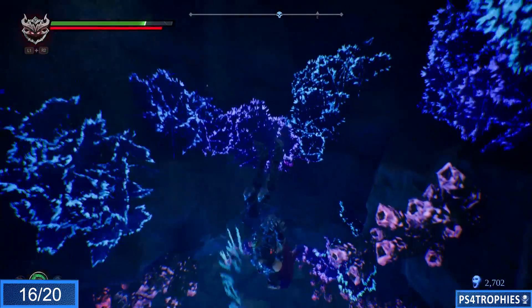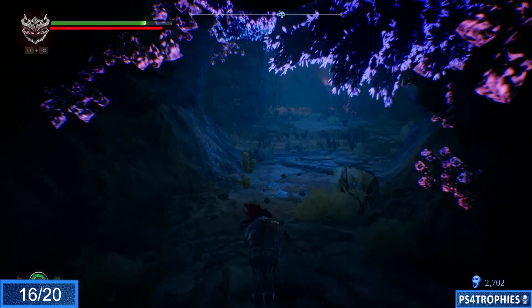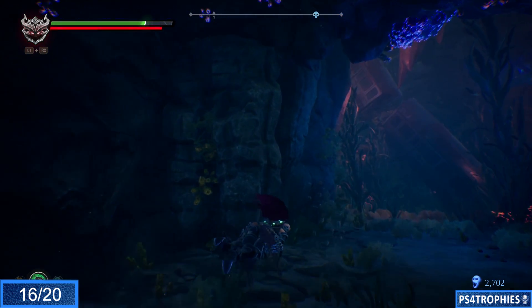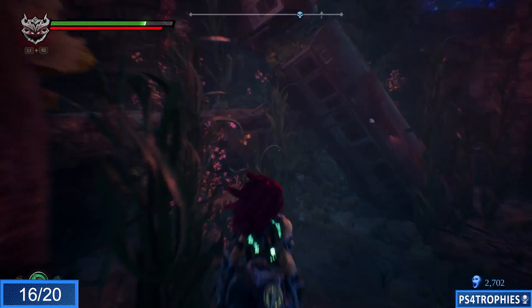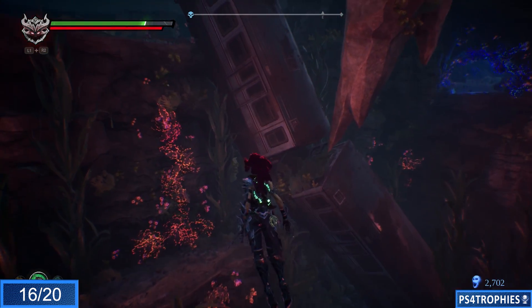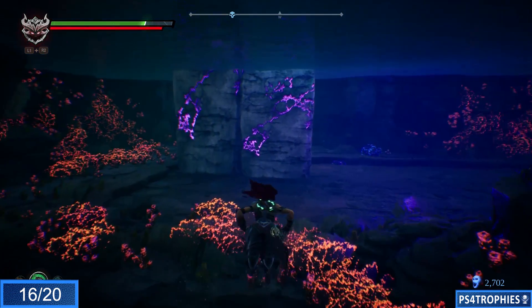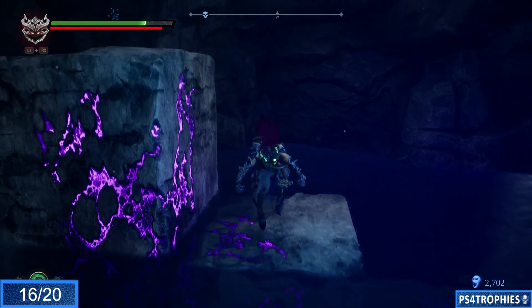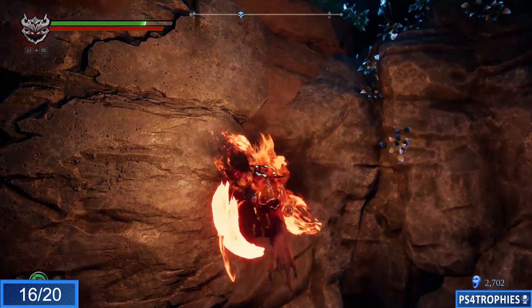Swim ahead and you'll see some train cars underwater. At that point swim up and to the left — there's a puzzle where you put two blocks into the correct position, basically making stairs out of two blocks, one taller than the other. This is story path as well.